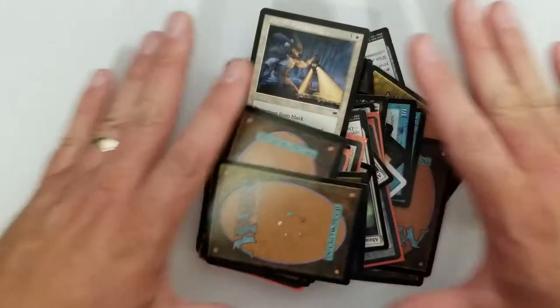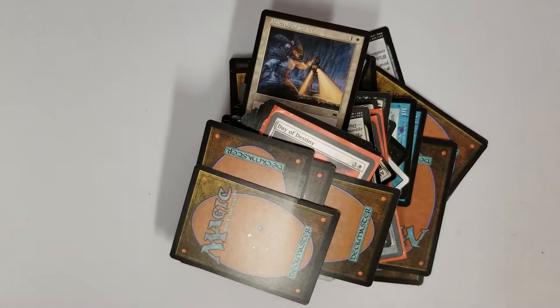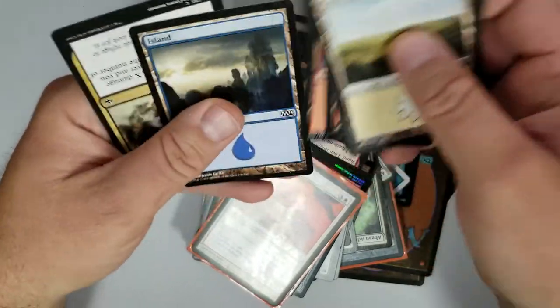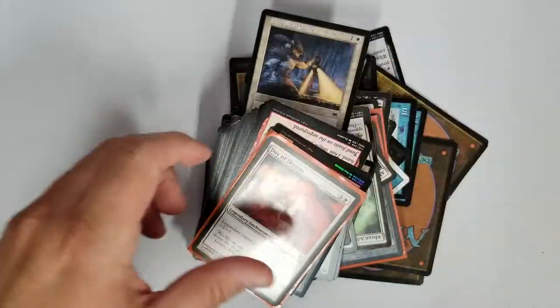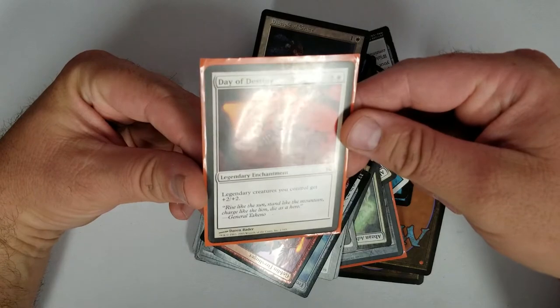Pardon my hairy arm. I'm going to try to set this up so I'm back in business. I think that will do it — a little test here. Grab the first pile out of the box. Let's dig in. Here we go again. And yes, basic lands — of course, got to have the basic lands. And there's what I'm talking about: some Kamigawa rares. Day of Destiny — Legendary Creatures you control get +2/+2.